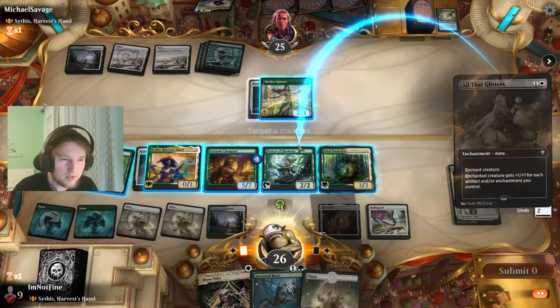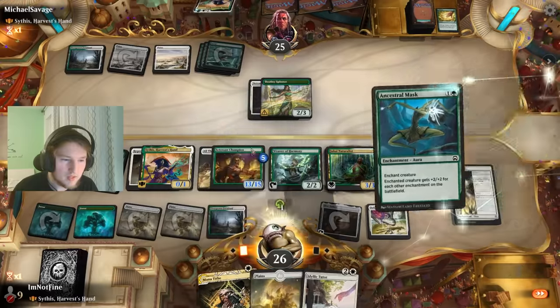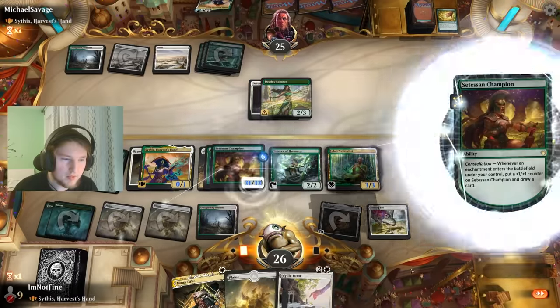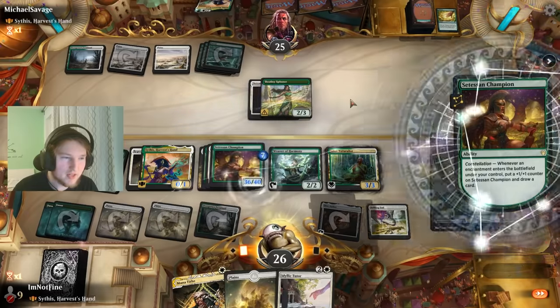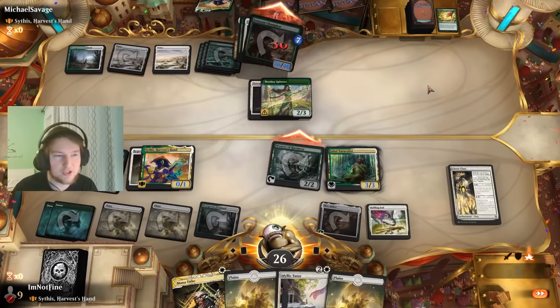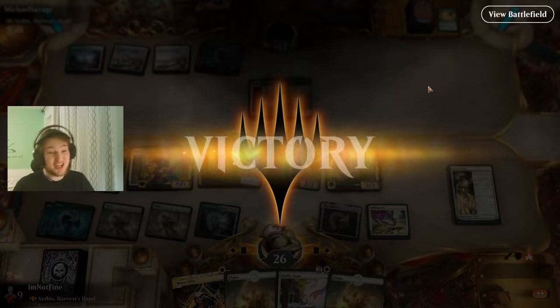All That Glitters onto you. Ancestral Mask — yep. Now Conviction as well. And look at this — we have a 36-36, we swing in, and we just obliterate them. Wow, massive! GG.